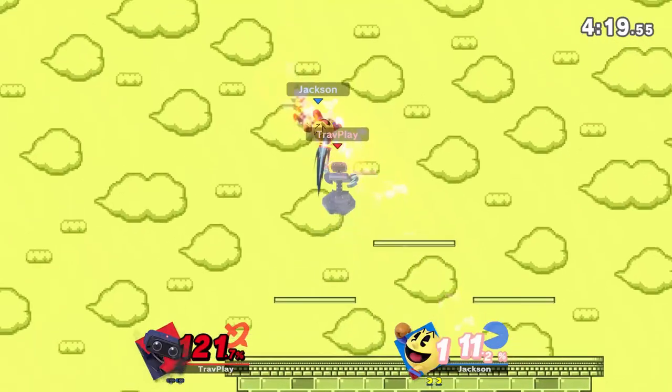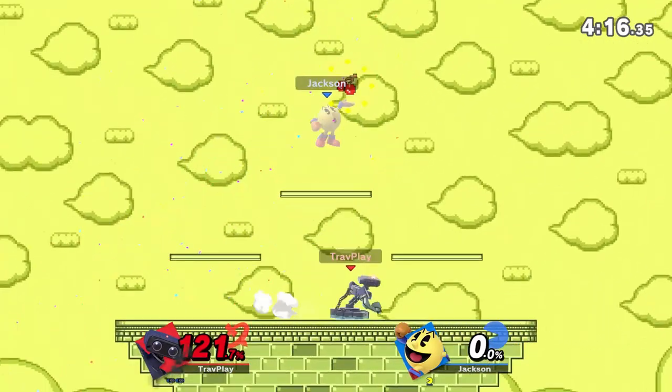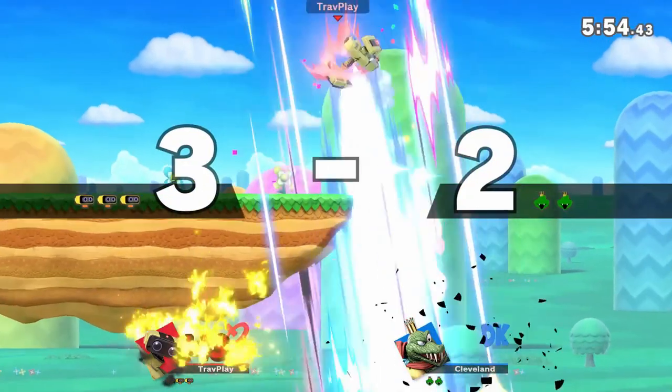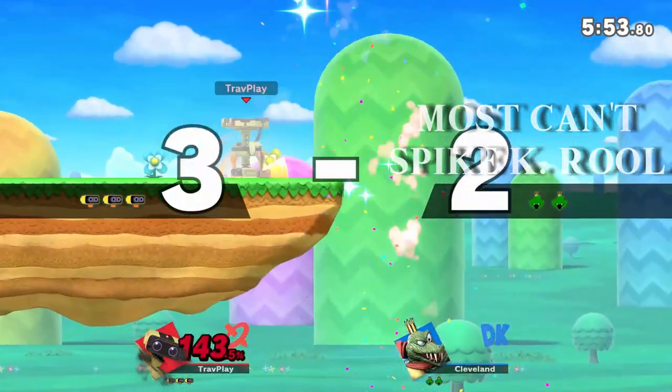His up air is a multi-attack that easily KOs around 115%, so you don't want to be falling right on top of Rob. And to top it off, his down air is a meteor smash. Fortunately, his back air and down air come out slow, so that gives you some time to react against them.